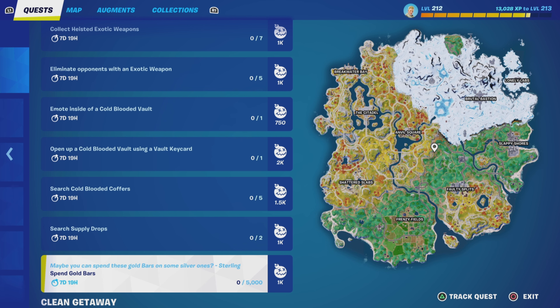Last up we have spend gold bars — 5,000 in total. A number of ways you can do this: buy things from NPCs, upgrade your weaponry, or use burner payphones. The easiest and quickest way, if you have the money to spend, is to throw 4 heat purchases at a burner payphone — that will take 2,000 out of your inventory very quickly.